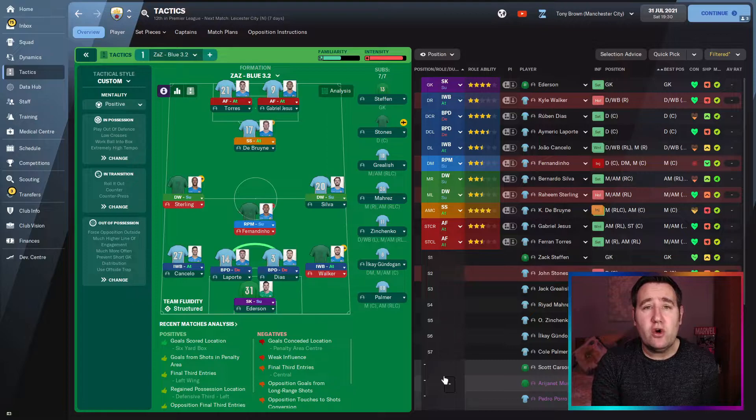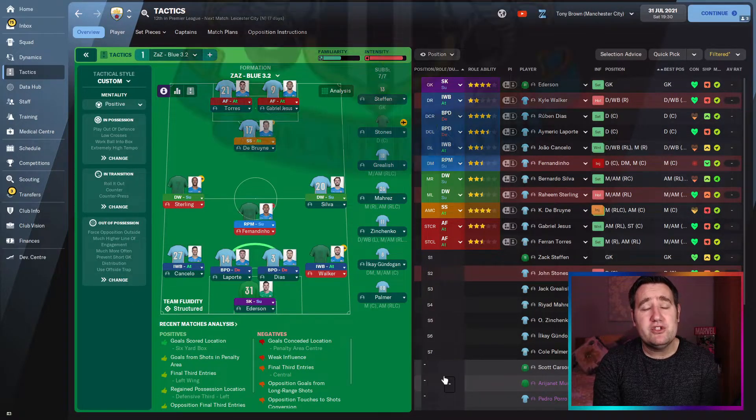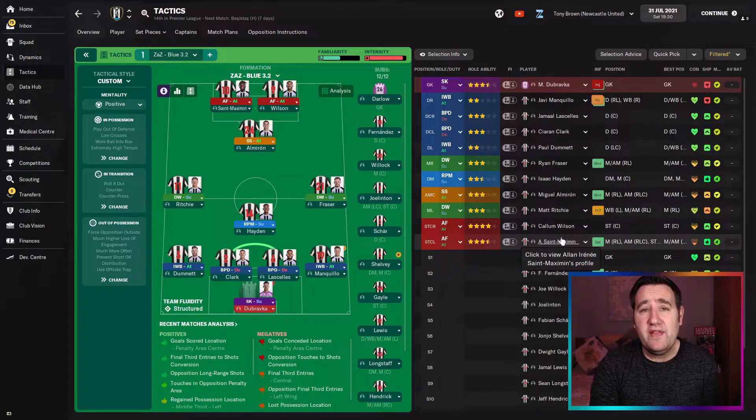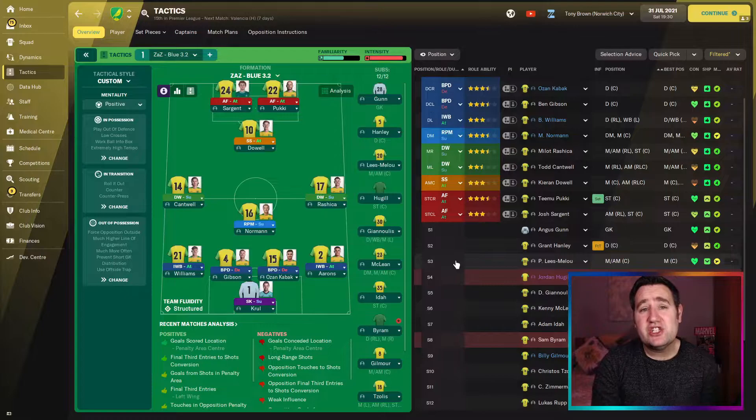Let's check out Newcastle and Norwich and have a look at their best elevens without restrictions. Newcastle's best eleven has Saint-Maximin and Wilson up front. Norwich's best eleven looks like this — Sargent and Pukki up front. Pukki I know for a fact is going to bang the goals in like he always does. We leave the assistant manager in charge, he plays this tactic, and we come back at the end of the season to check results, cups, and league points.